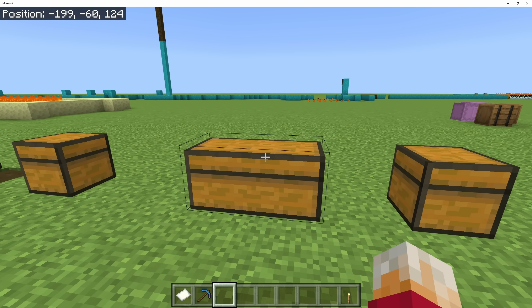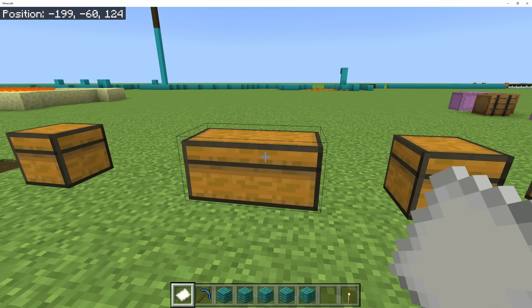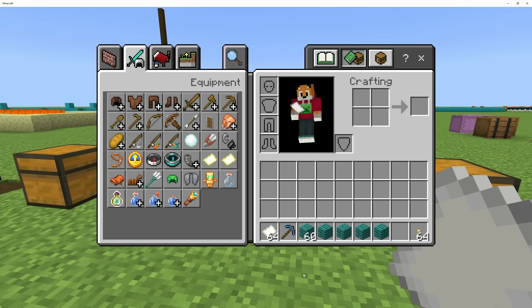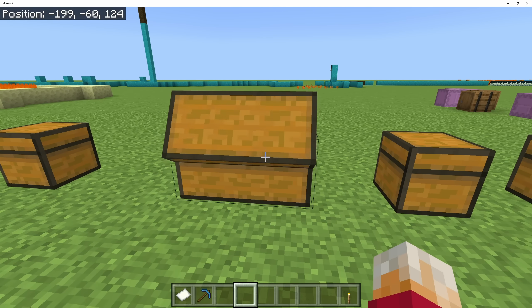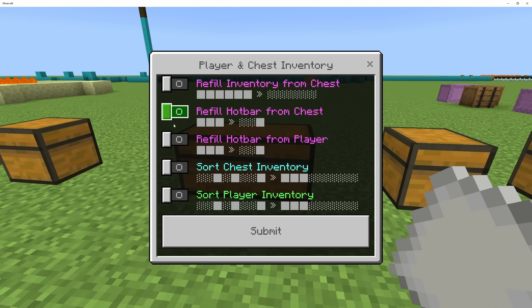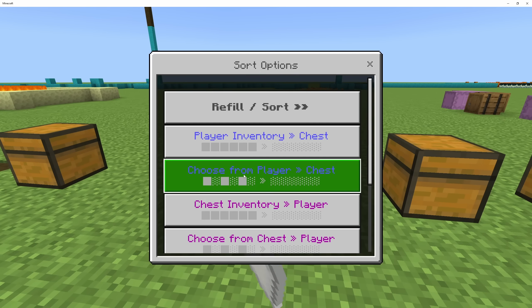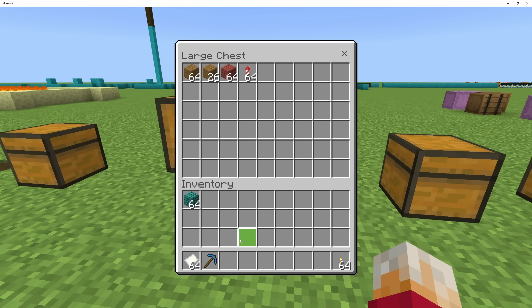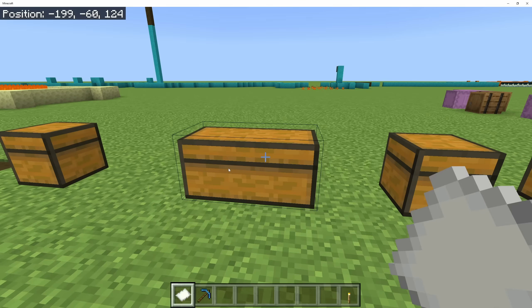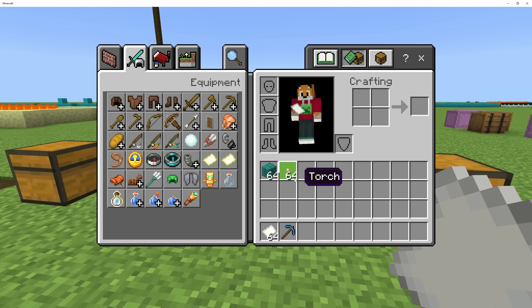Or I could drop all of my inventory onto the floor in case I didn't need it — maybe I was stood above a hopper. Or if I just wanted to drop some items from my inventory, maybe I just want to get rid of all of this cobblestone wall. That's all out of my inventory now. If I want to put all of the stuff from the main part of my inventory into this chest, I can go to player inventory to chest. Notice it doesn't affect my hotbar, but all of those items are now in this chest. I can also refill from chest, and I can bring items back to my inventory.